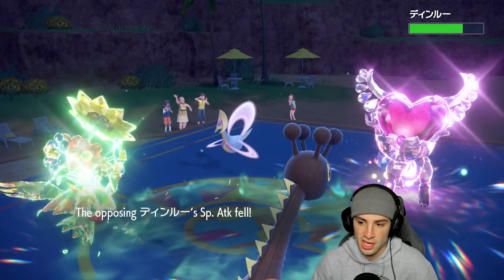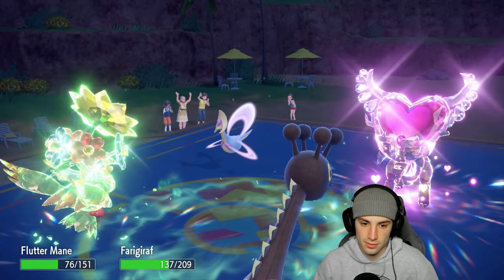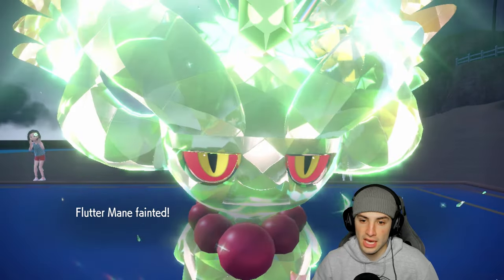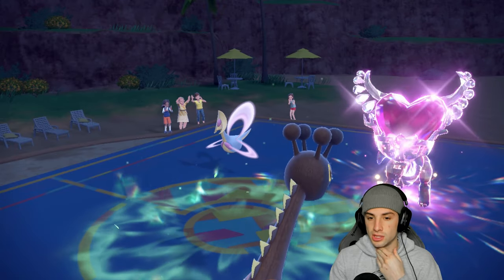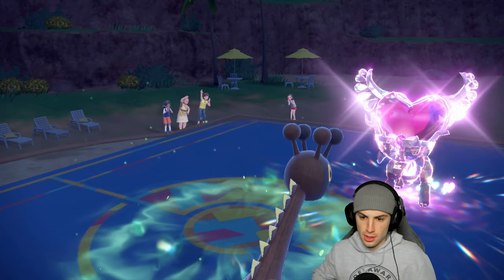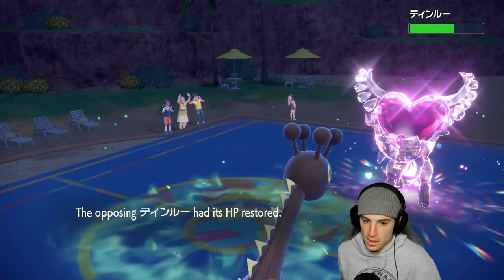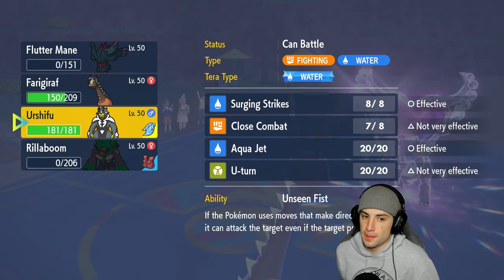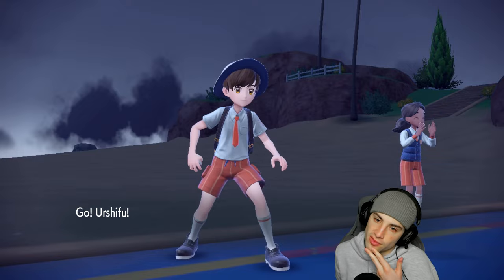Moon Blast does a little damage and we get a Special Attack drop on a physical attacker. They go for Heavy Slam — KOs through the Grass Tera. That's okay because Hyper Voice should fly, we pop Throat Spray which is gorgeous. It does KO Cresselia, we go Plus One on Special Attack, and Tinkaton forces Flutter Mane back out. Urshifu is ready to rock — we love it. I think we set up a Calm Mind — they went Shadow Ball into us then hard swapped. We did damage to Cresselia instead of Flutter Mane so Flutter Mane should be at full HP.